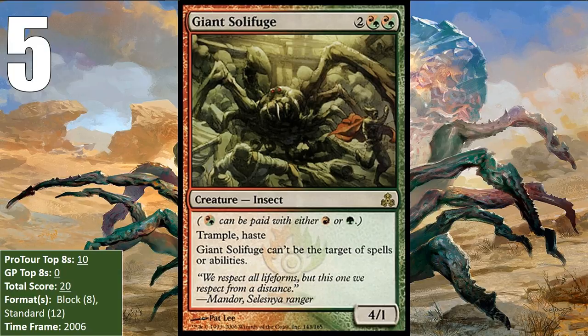Three of these were in aggro decks, and one of them was in a control deck. It was in the sideboard of the control deck, which had a very creature-heavy sideboard and could shift into a more aggressive deck if it needed to. In Standard, its primary home was also aggro, including Gruul aggro, Zoo, and Boros aggro. It saw all of this play in a single year in 2006 and hasn't done anything since.